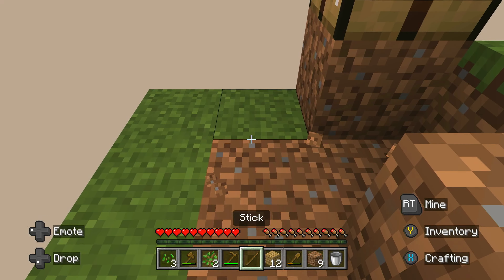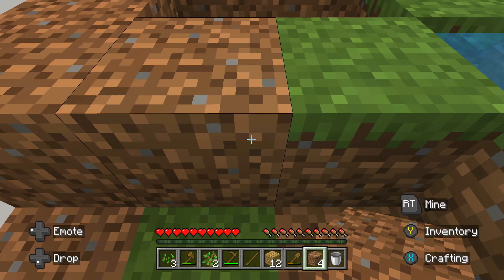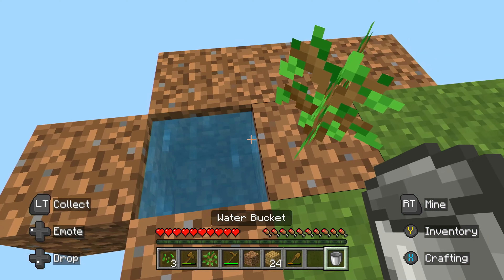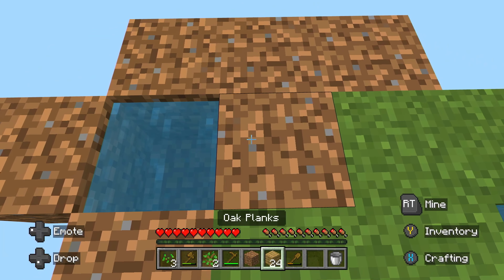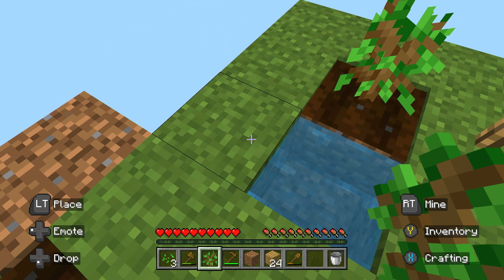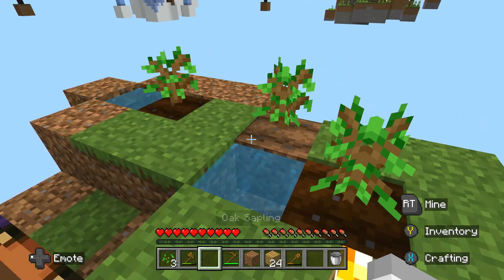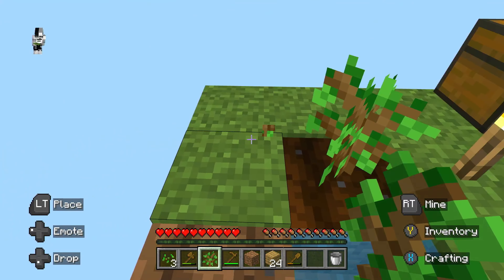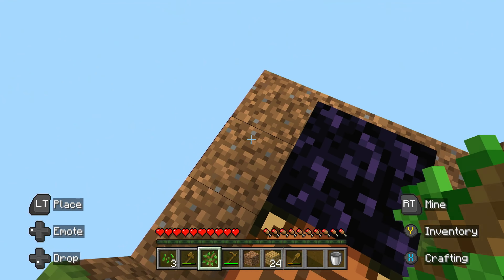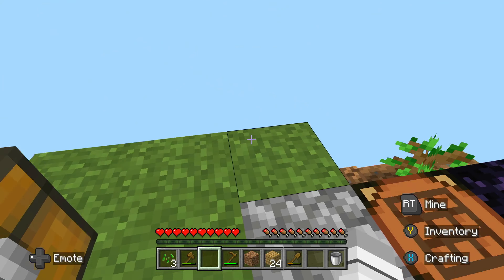Okay, let's build some dirt around here and get a little tree set up. There we go, nice. We got some water right there. Let's treat this like it's a seed. I'll put a tree right here — actually they're too close together so they're not going to grow. I'll just take this tree back and plant one right here instead.